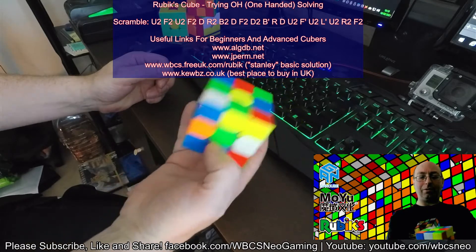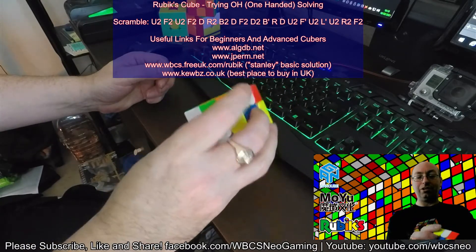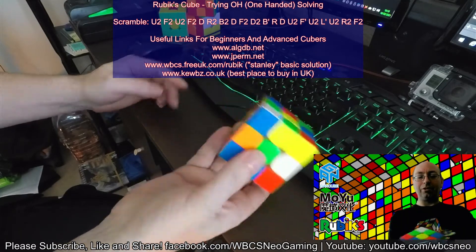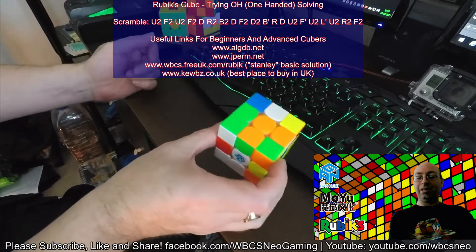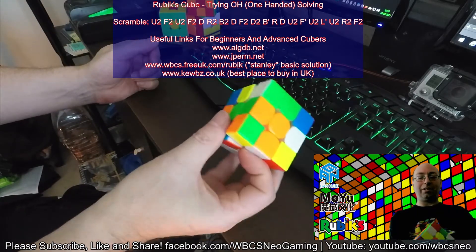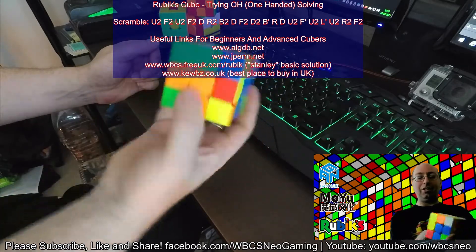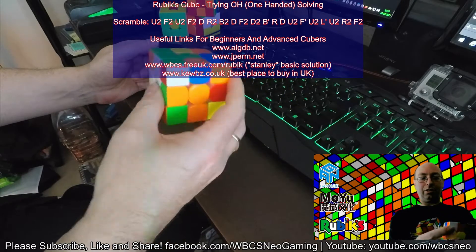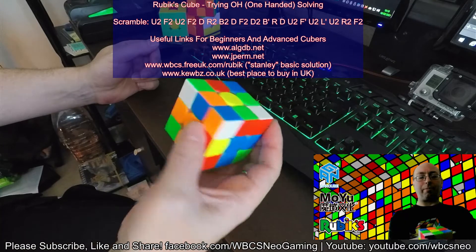I've got a nice red-white straight away, so I'm going to look for the orange-white which is here and play that one straight in. I could do a full cross quite easily — the blue is going to drop in — so I'll do that. I'm going to play a full cross rather than the EO line, keeping that edge in there as well, and we've got the cross.